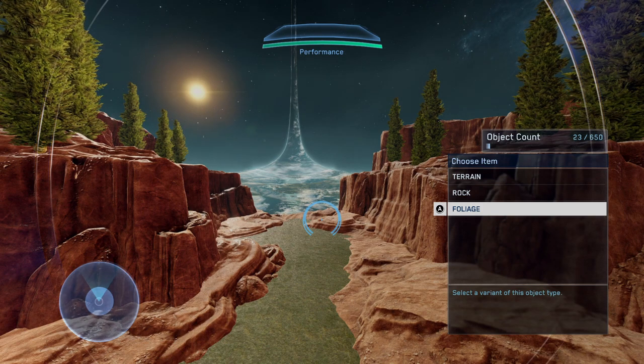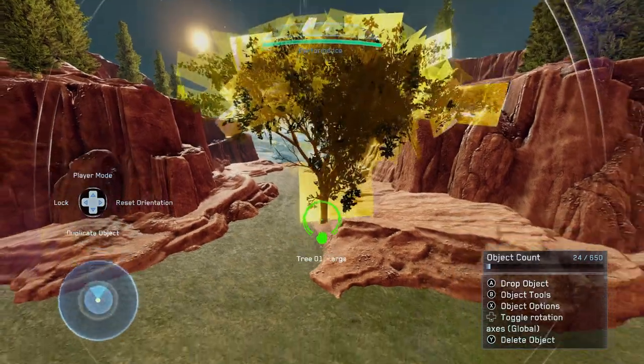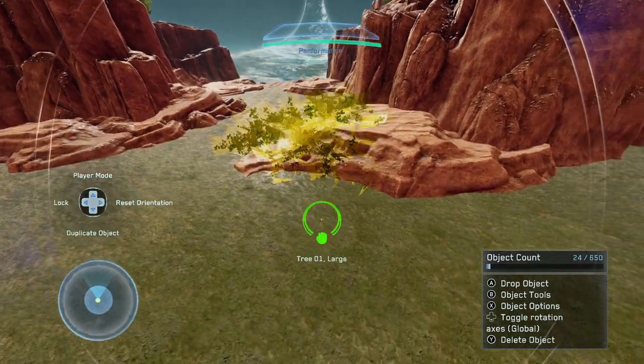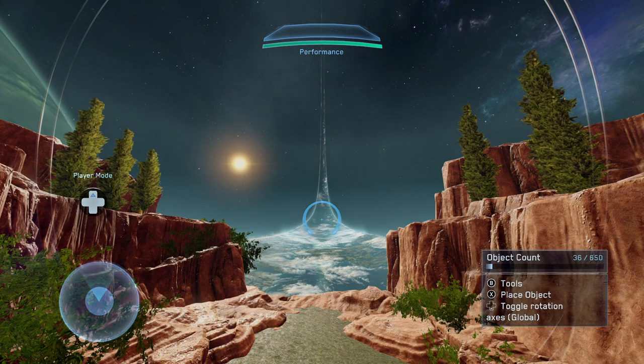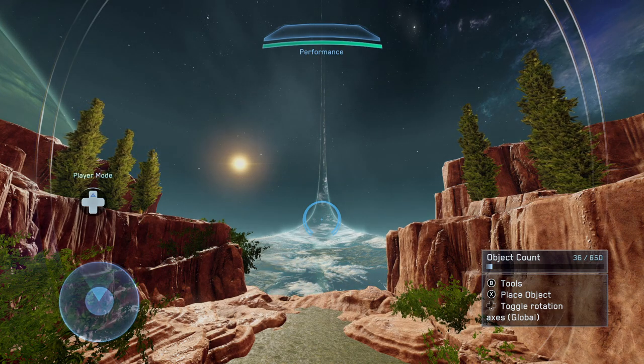If you go back to foliage, you can select one of the trees and bring these down, phasing them into the rocks to create vines. You could also take some palm trees and make ferns, and to make it look as if you're not just floating above the ring, we're gonna add a few cliff sides out here.